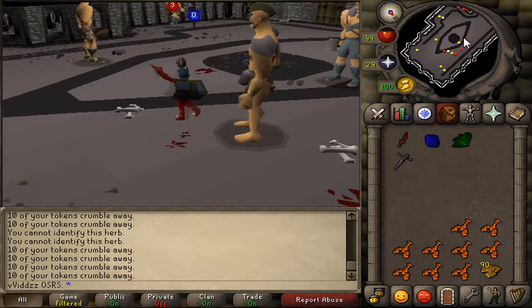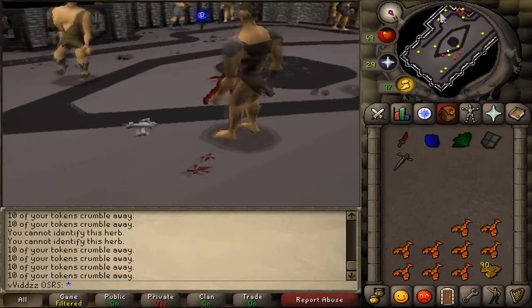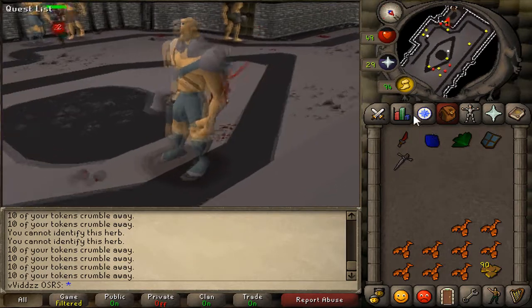There we go, so there's the Black Defender achieved. I'm going to exit the arena and show the NPC that I've got a Black Defender, and hopefully get my Myth Defender straight away.